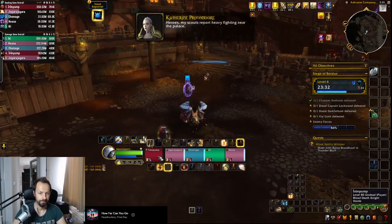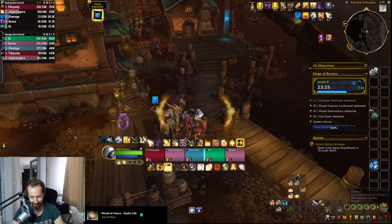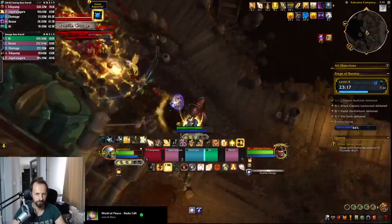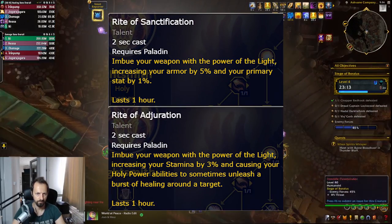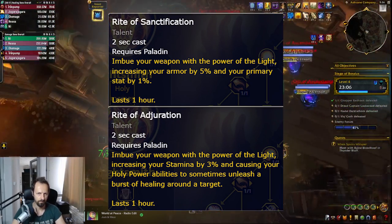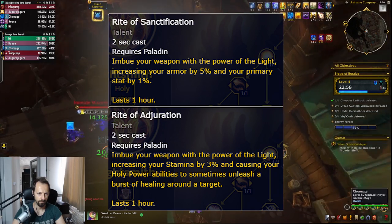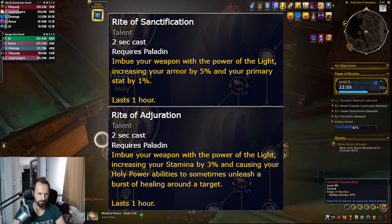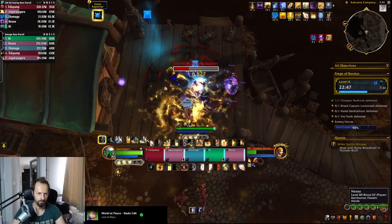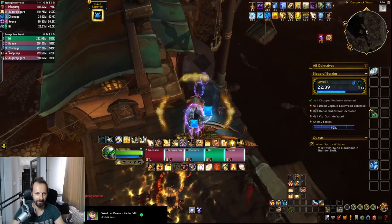Consuming Infusion of Light is a bit weird because you get these overpowered Holy Lights that hit very hard but you have to stop and cast them, which feels strange with Holy Paladin's current playstyle. Having those two extra Lightsmith talents makes it feel a little better though. There's a choice node with two weapon imbues: the first gives armor and primary stat — both healing and damage — while the second gives increased Stamina and a chance to burst some healing around you. The second is interesting because the shields you throw are based on your Stamina and maximum health, so there's merit to both choices.